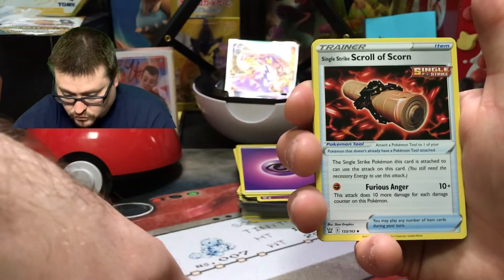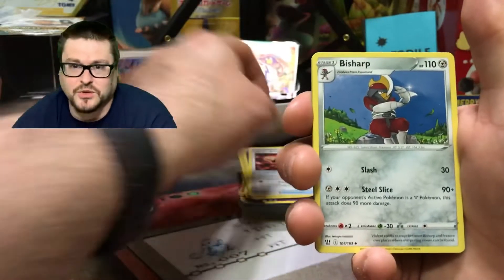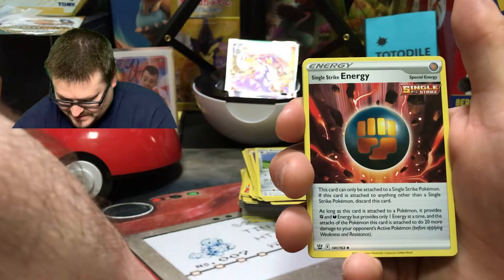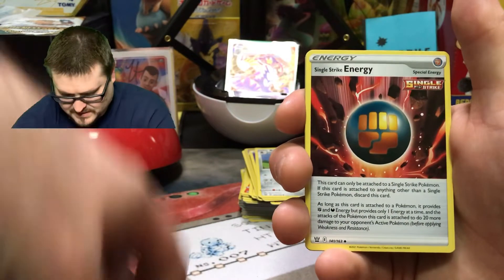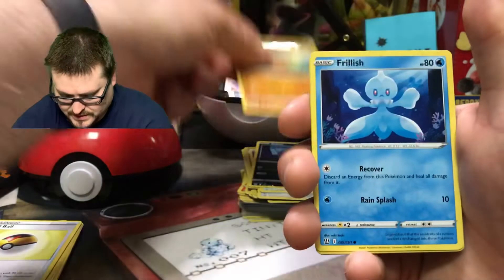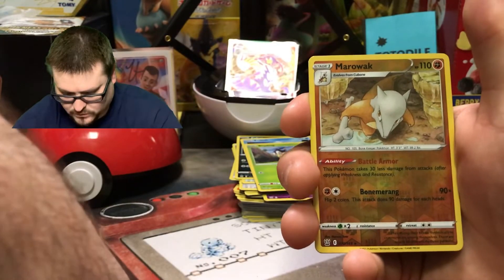Single Strike Scroll of Scorn — very cool. This is going to change the way some of these cards and decks work. Beedrill. Single Strike Energy. Spiro. Zubat. Cubone. Frillish. Blipbug. Marowak — the reverse. And the rare is a Primeape.